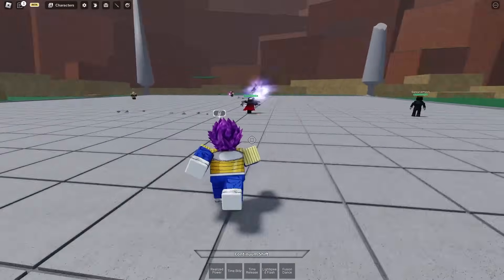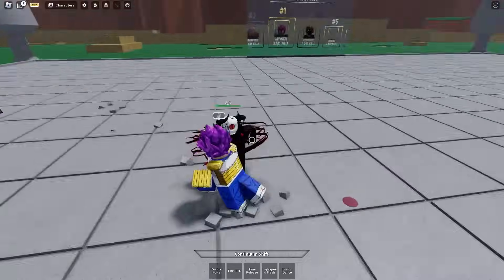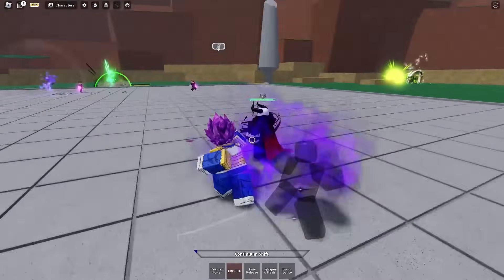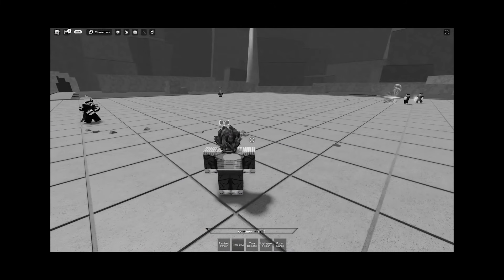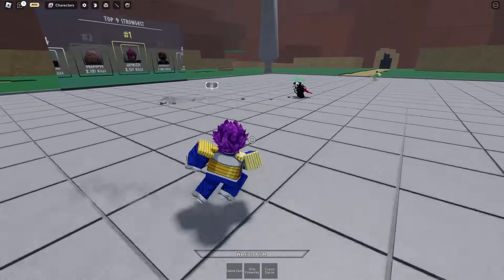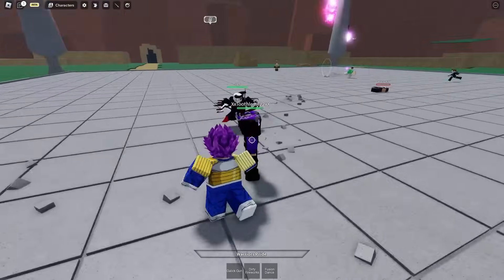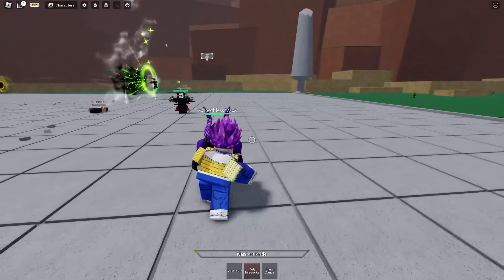So I'm in a public lobby and I'm gonna start off with Vegeta, then we're gonna switch to Hit. Let's hit this guy right here. I got the wrong moves equipped. Now I have the right moves. Now I can fight this guy. Here we go. Two of y'all? Okay, that's fine with me.